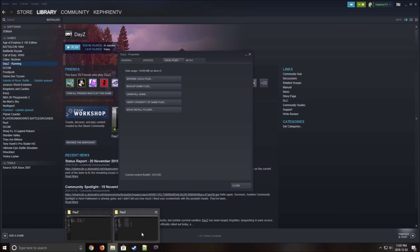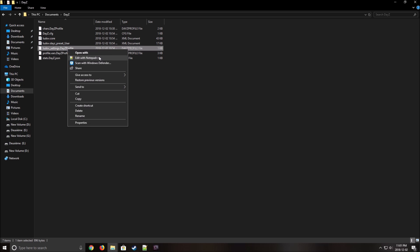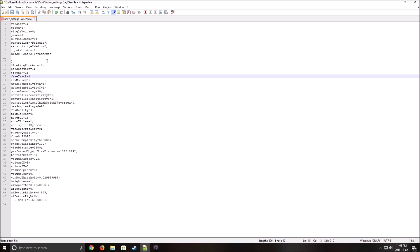After that you will need to go to your Documents folder, then the DayZ folder — this is where your config file is saved. Right-click on your computer settings DayZ profile and click open with Notepad or Notepad++. I recommend downloading Notepad++ — it's free so you should definitely use it because it's a lot better than Notepad. Click on it and you will see all the lines of your config file.